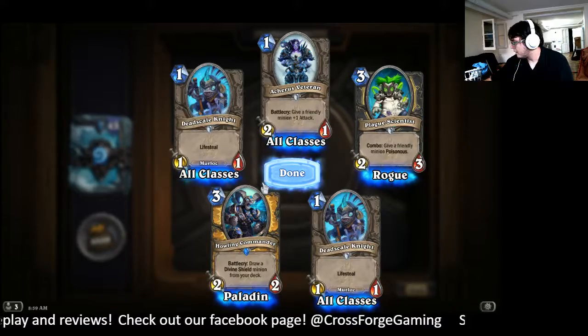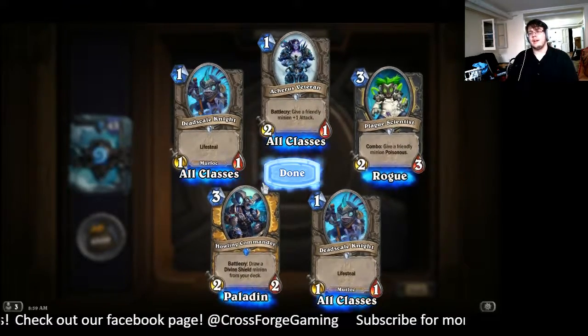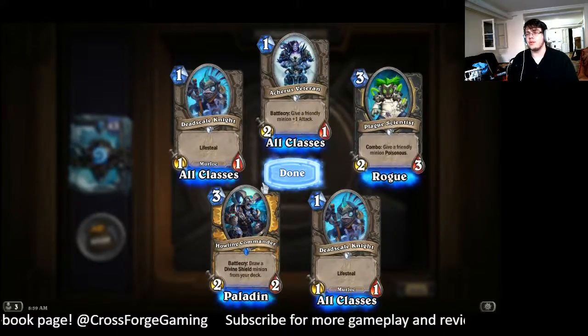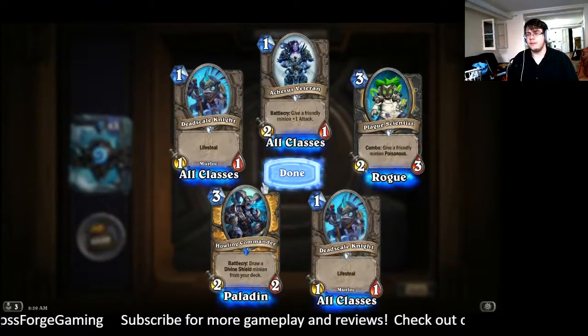I really want to play Dead Man's Hand in pirate warrior, because it gives you a chance to shuffle more Mortal Strikes into your deck, and it lets you throw Patches back. I really think that card will see some competitive play — I don't know how much, but it'll probably be better in control warrior. We got two rares and an epic. Fantastic pack. Another basic pack. I'm not sure if Howling Commander is going to be that great — I think you'll definitely play it in control Paladin as a one-of so you can ensure you draw your Tyrion, but other than that I don't know if it'll see play.